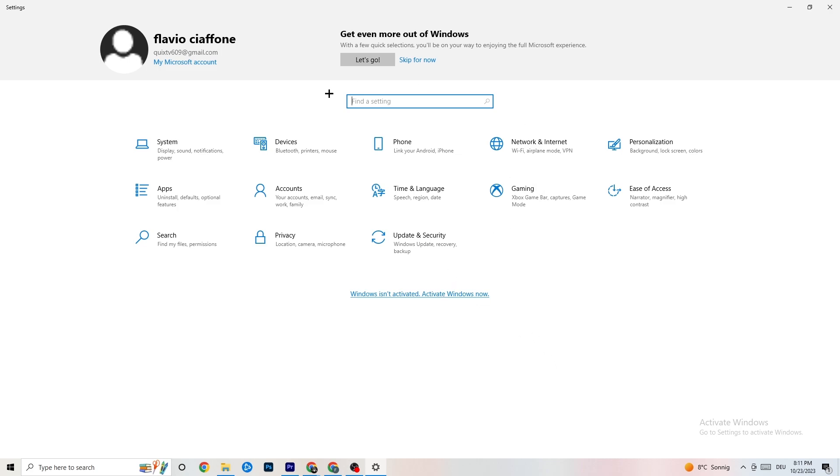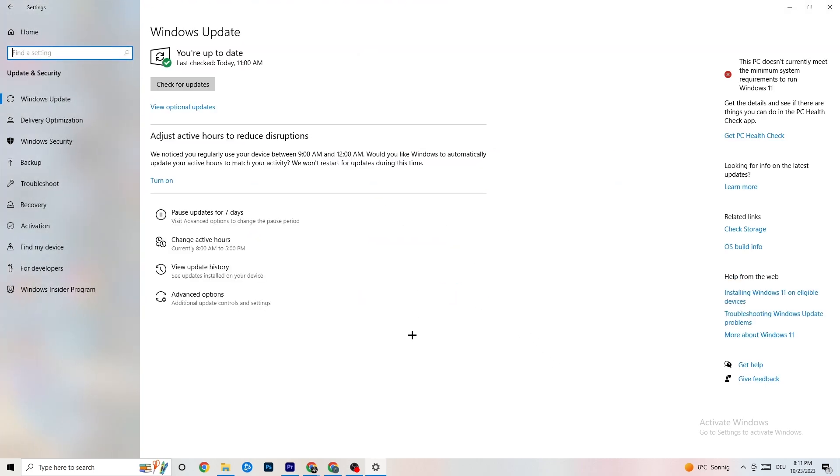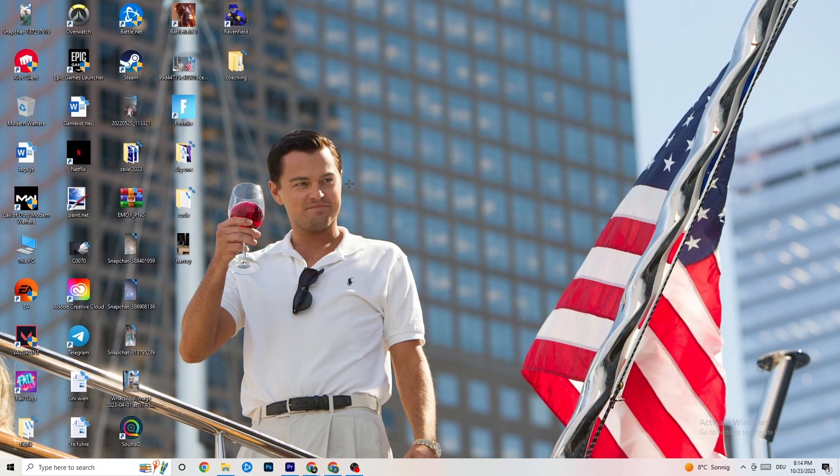Go back to main Settings and click 'Update and Security.' Stay on Windows Update. I really recommend checking your Windows for updates, because this will increase your system's performance and help with every issue you're currently having. Update to the latest Windows version.